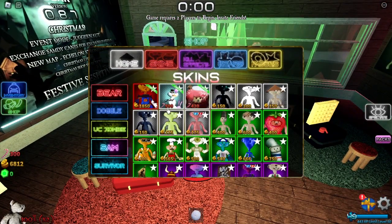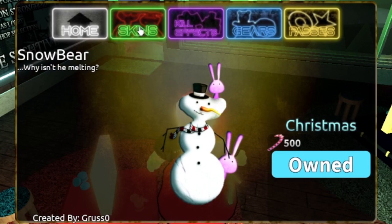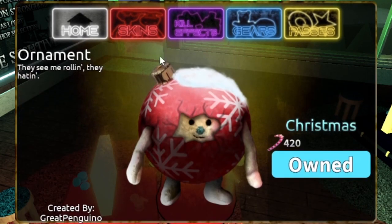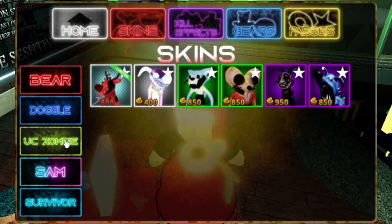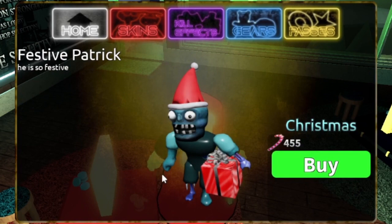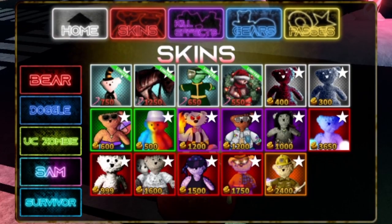Let's start off with bears. Oh, Snowbear is back — Snowbear is super rare, so that's cool. Ornament Bear is back too, we got Doggles, Randy is back, we got the Zombies, we got Festive Patrick. Okay, we got Sams.